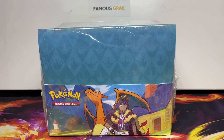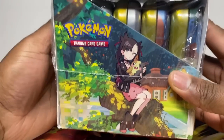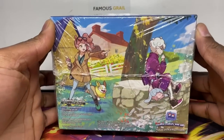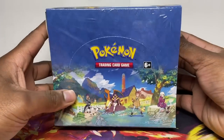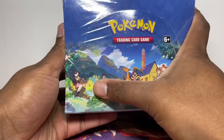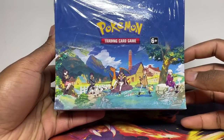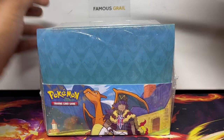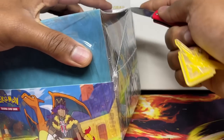In this video we're going to be opening up a full display of the Crown Zenith mini tins. There are 10 mini tins here — I'll show you the pack art. Like all mini tins, they usually come with two packs. I want to see from 10 tins what the pull rates are. There are five different designs and if you put them all together they make one picture.